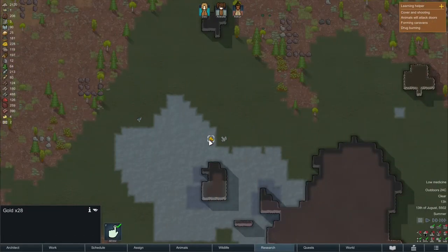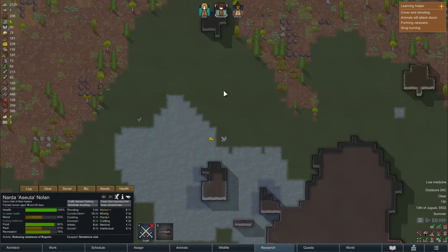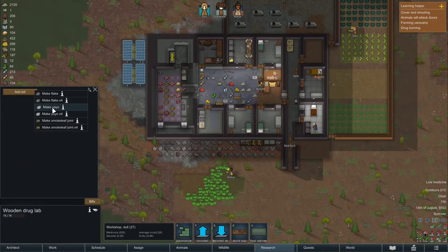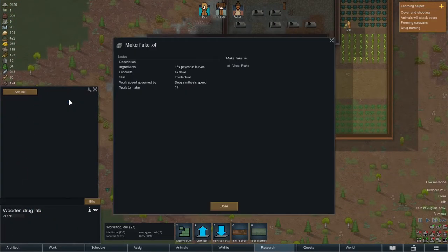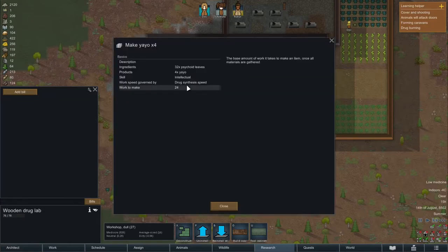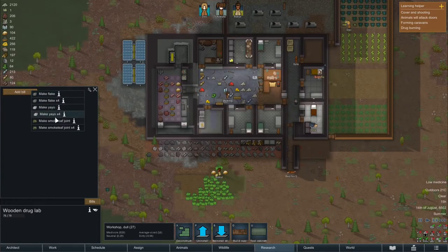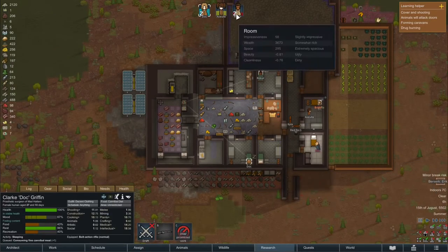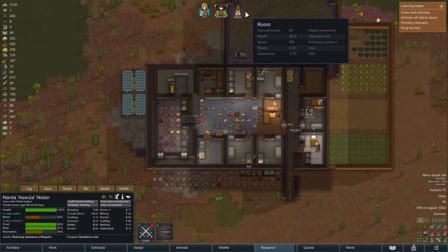Cargo pods — gold! Gold is always good. Of course we are gonna haul it immediately. So let's see what we can cook up. We can make flake with 16 psychoid leaves. We can make yayo with 32 psychoid leaves. And we can make of course the smoke leaf joints. So to prepare I set up some smoke leaf and flake bills.